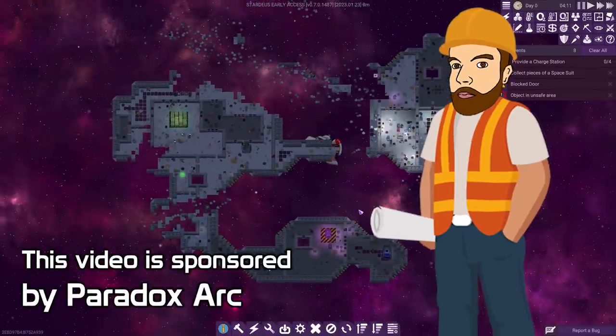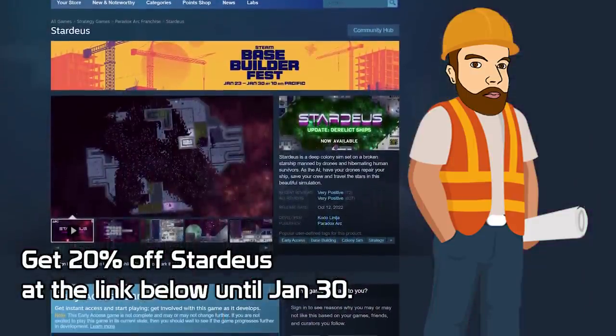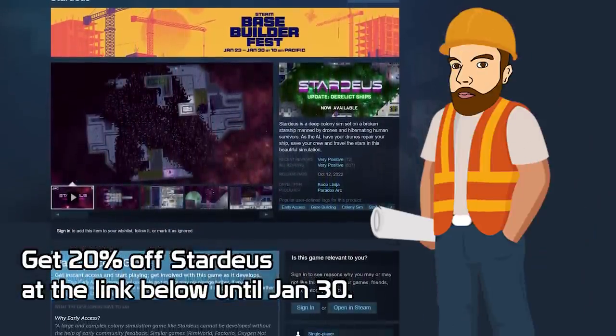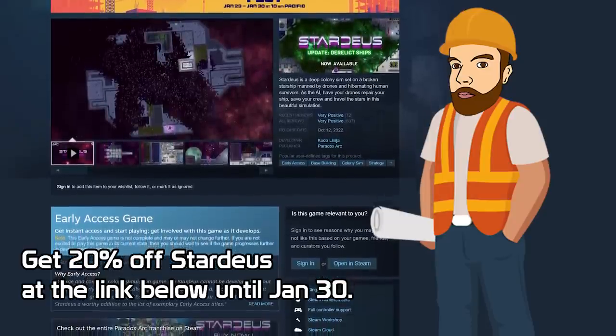This video is sponsored by Paradox Arc. If you use my link in the description, you can get 20% off on the Steam store because this is part of the Steam Base Builder Fest. But be quick - that only lasts until January the 30th.